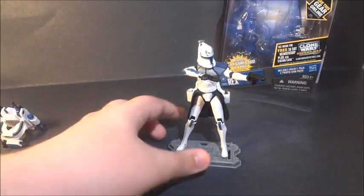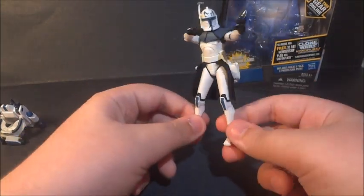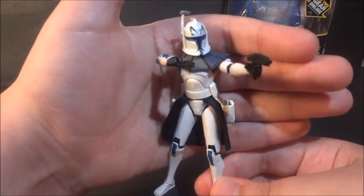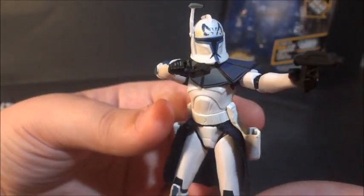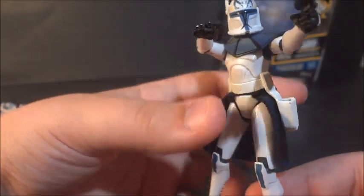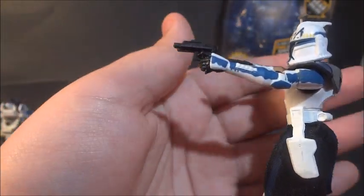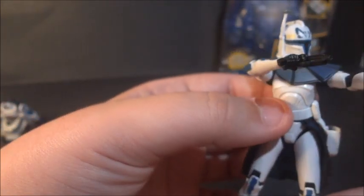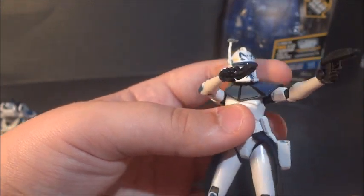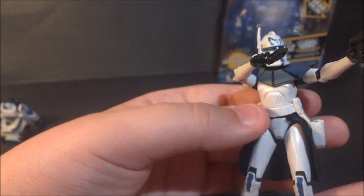This variant of Rex is probably the best variant. As you can see, he has the same color scheme Hasbro has been using for Rex. He has a new sculpt and a set of newly sculpted pistols — the first time we've seen these new sculpt pistols. I personally like the old ones, but I guess they're trying to upgrade everything. The pauldron is actually new — a barely noticeable change, but you can tell it's a new pauldron design.